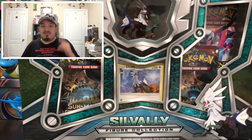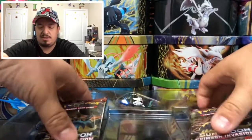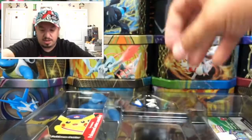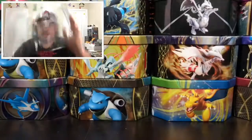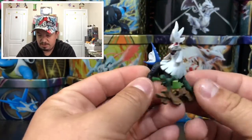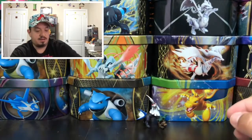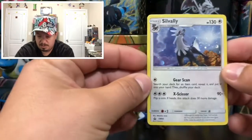Here we go — we have the Sealeo figure collection box. It comes with four booster packs, one promo card, and of course the figurine. Let's get this promo card out — it's a regular card, not a GX or EX or anything like that, but still a cool looking card. Here's the code card — I'll give that away randomly throughout the video. Here is the Sealeo figure, awesome looking figure right there. This is the promo card that comes on the box — Sealeo.